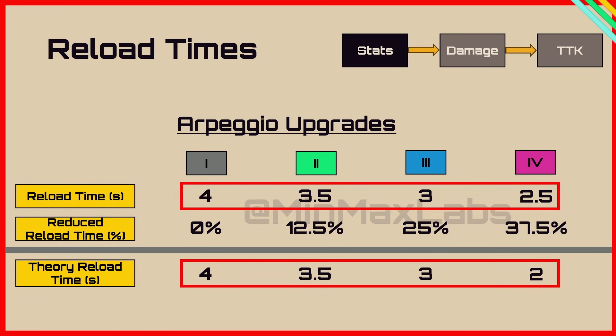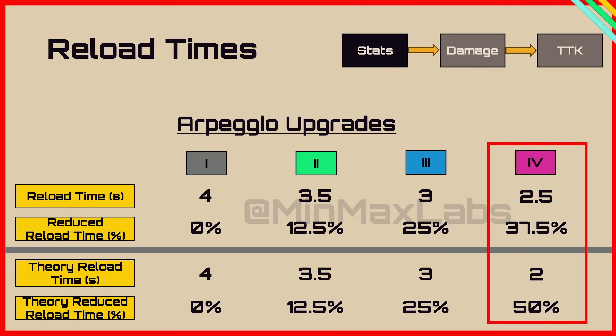The theoretical reload time should be 4, 3.5, 3 and 2 seconds — so yet again Embark have messed up their reload time scaling. Although 0.5 seconds isn't that much, it could be the difference between life and death for some raiders.